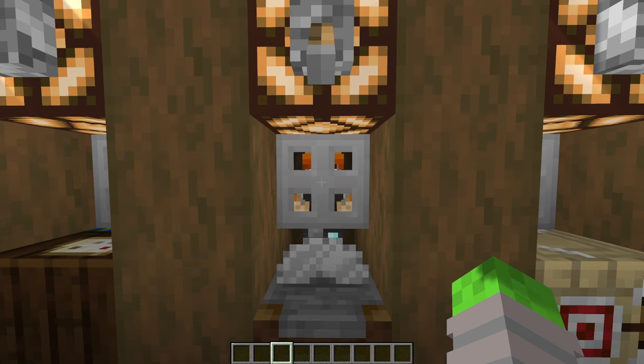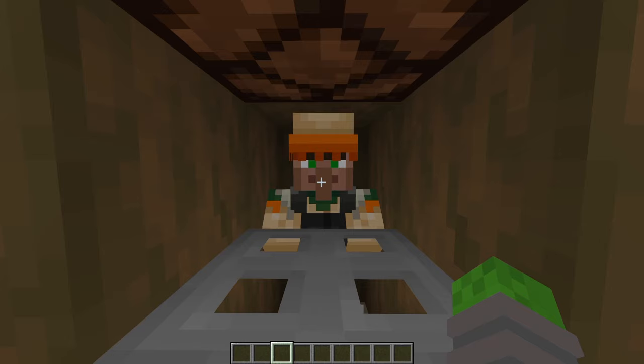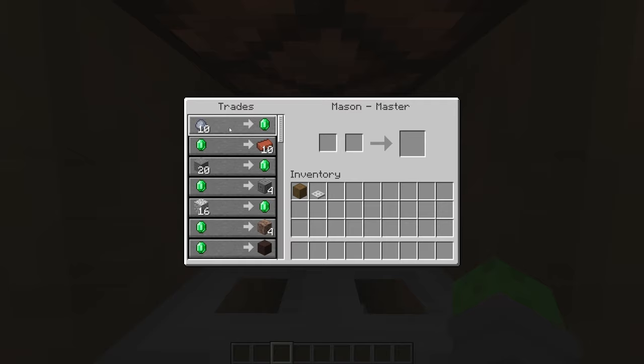This next villager I would argue is the most overpowered villager in the game, and also my favorite — the mason. The mason is such a good villager for early game and late game; it doesn't matter, he's just great. The very first trade he has is clay, and a lot of people get thrown off by this, but clay is actually pretty abundant in Minecraft — it's in rivers, oceans, and now it's absolutely loaded in the lush cave biome. Getting clay is really easy, and you can also heal this guy to get an even lower clay trade for more emeralds.